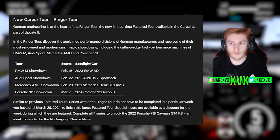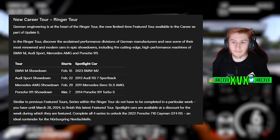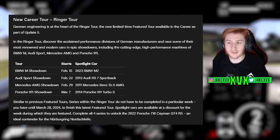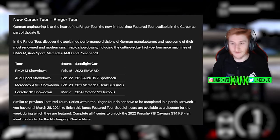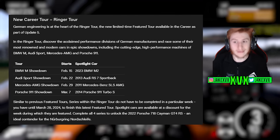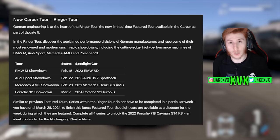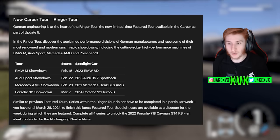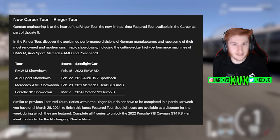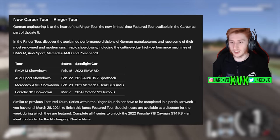The new Ringer Tour is heavily focused on German manufacturers — BMW, Audi, Mercedes, and Porsche. You can see the details on screen of which Spotlight cars are used. There is another new car within the Ringer Tour: the 2022 Porsche 718 Cayman GT4 RS. If you complete all four series you will unlock that car. It's an ideal companion for the Nürburgring Nordschleife — it's very much a German update.